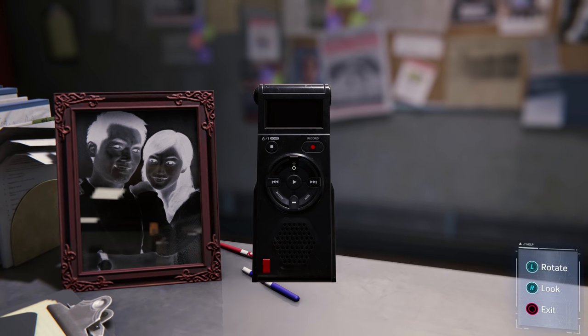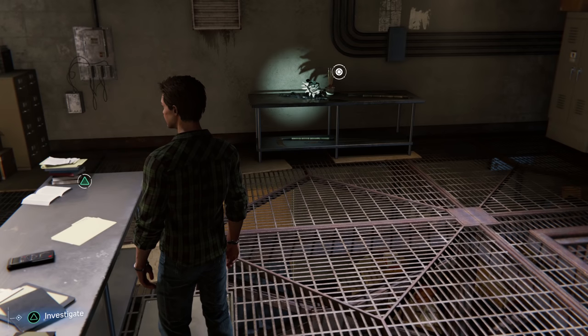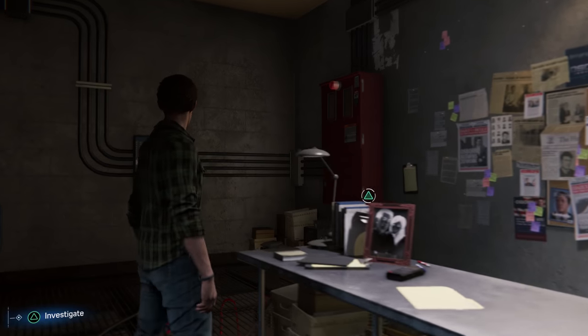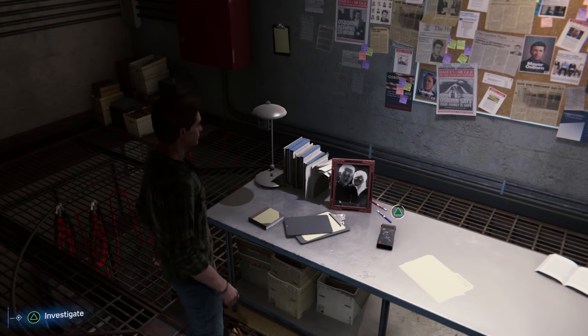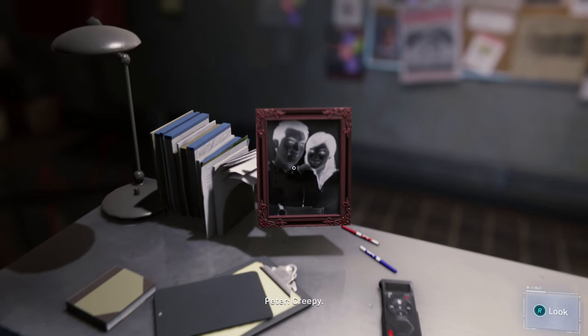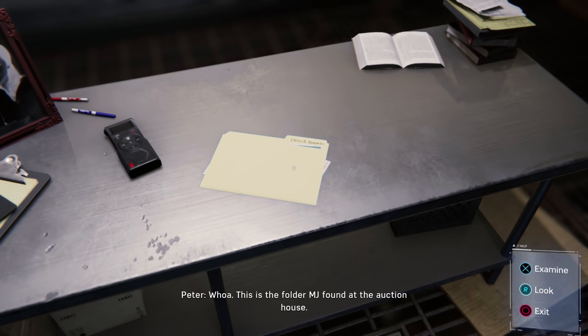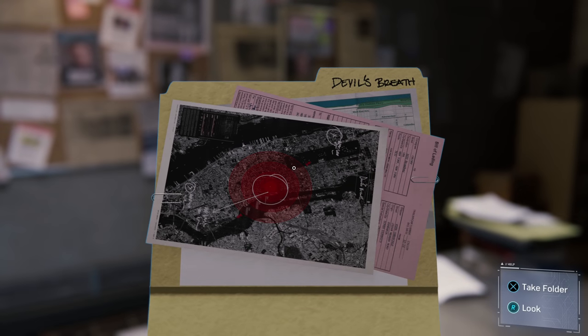Jesus. Oh my god — my dogs barked right then and scared me so much. Oh my gosh, sorry guys — that really did frighten me. Was there anything else here? That photo is like — there's a negative of that photo. That's so weird, creepy. What about over here? This is the folder MJ found at the auction house — this might help us figure out what Lee's planning next. A giant detonation?